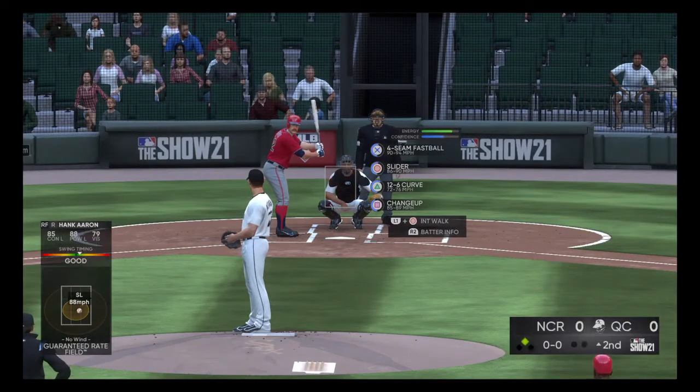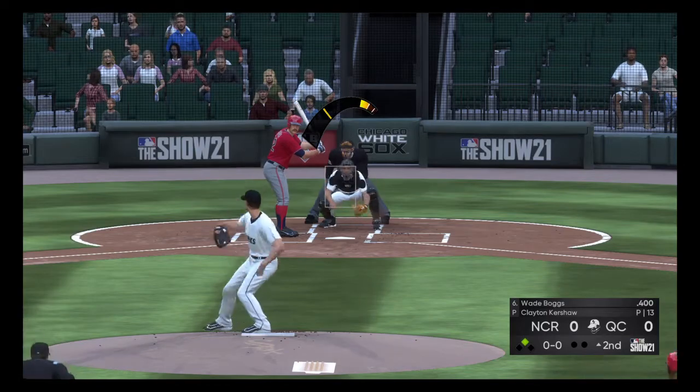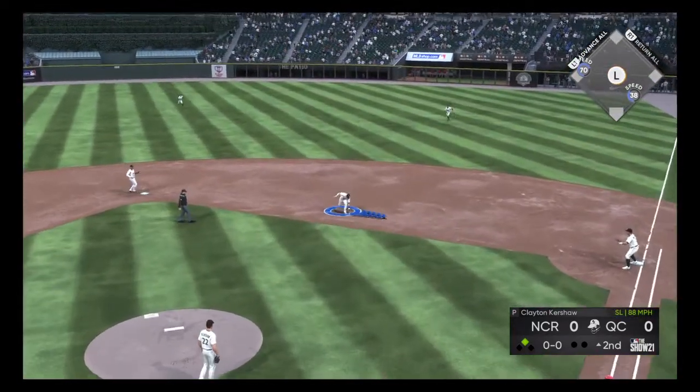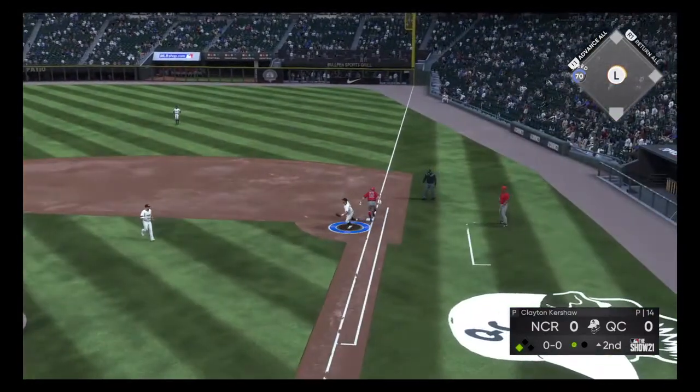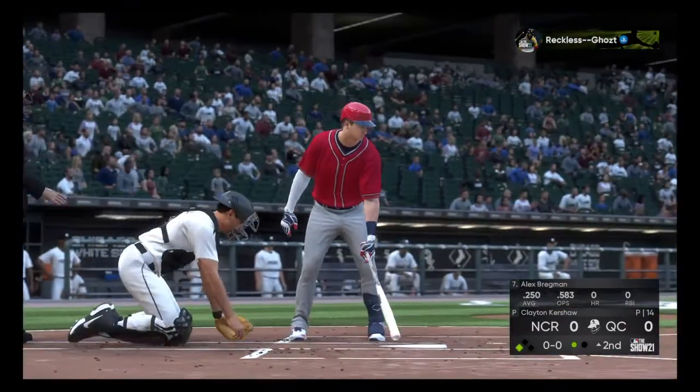That'll bring up Wade Boggs, hitting .400, no home runs, one RBI. Here's the pitch — ground ball, that'll move up the runner. Charging in, he fires to first in time. First out here in the top of the second.